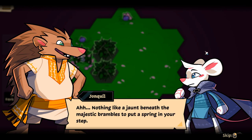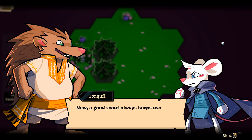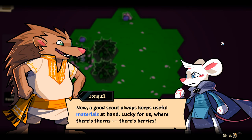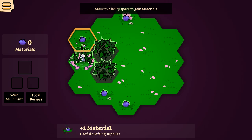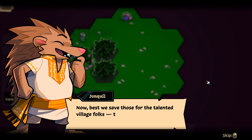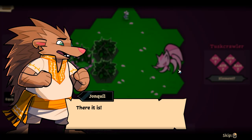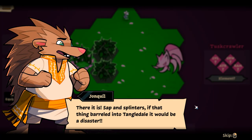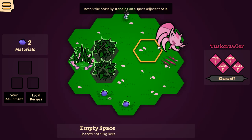'Nothing like a jaunt beneath the majestic brambles to put a spring in your step. I spotted some sure signs of beasts — you just keep a sharp eye. A good scout always keeps useful materials at hand — where there's thorns, there's berries.' So there's a tactical map kind of thing going on here. 'Now best we save those for the talented village folks — tempting as it is to take a nibble.' So am I allowed to move any number of spaces in a single movement? I guess so.